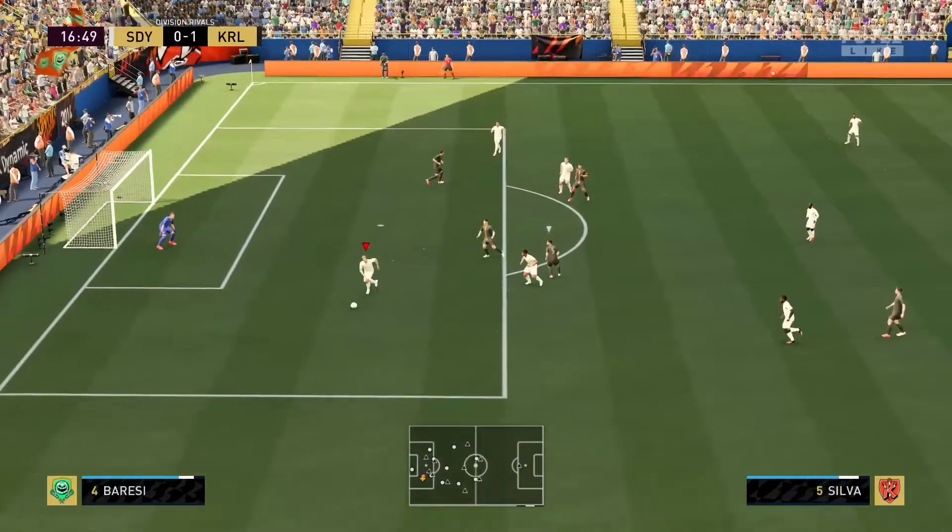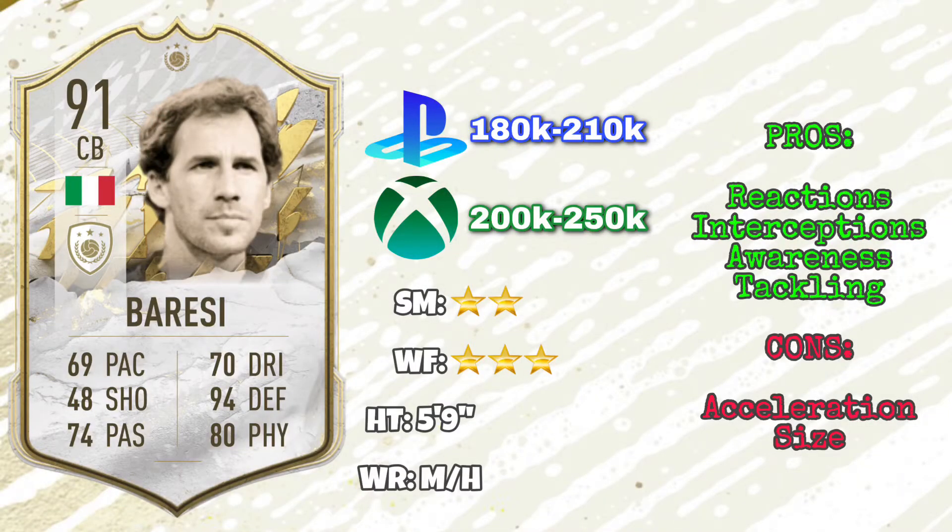The physicality stats: 79 strength, which isn't too bad, but he only has 80 jumping. So if you get abused with crosses and a big man in the box, he might have an issue. For this year, I feel like he's at the lowest he's ever been in terms of usability. If you're playing very competitively and really want to win, he might not be the right guy just because of that acceleration being tricky in certain defensive situations, and that size not really being helpful.